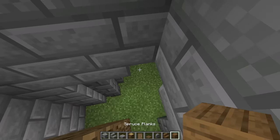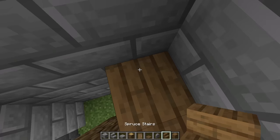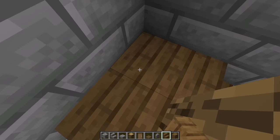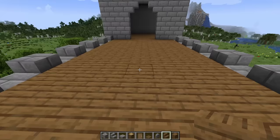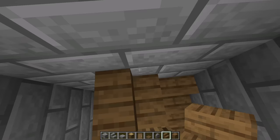Then go back down to the bottom and right here start with a stair, then an upside down stair and another stair. In the corner place a full block and then an upside down stair with a stair. A full block in the corner, then again an upside down stair with a stair. Full block in the corner, and here place an upside down stair, a stair, and then another upside down stair with a stair instead of a full block — this should get us up to the second floor. From here we're going to increase the slope of the staircase, starting with a full block, then an upside down stair with a stair, and then just keep going up with upside down stairs and stairs in this pattern.